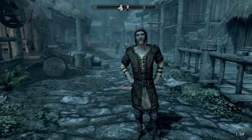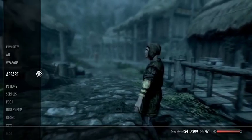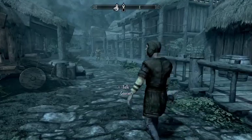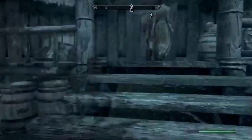A letter — not sure who from. He wouldn't say, just that he was a friend of yours. Let's see what this letter is. From a friend: 'You caused a bit of a stir in the Thalmor Embassy when you demonstrated the power of your Shout. Not everyone is anxious for the return of the Dragonborn. You should turn your attention to the Lost Valley Redoubt — it holds a mysterious source of power that can only be unlocked by the Dragonborn.' I wonder if it's that guy we gave the drinks to. Let's go talk to Delphine and tell her what we found.